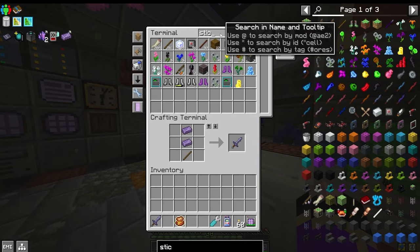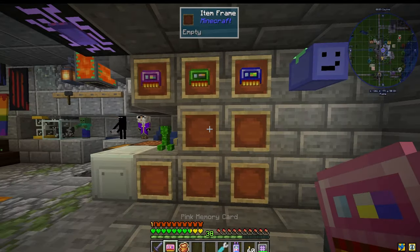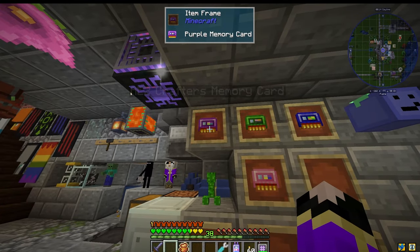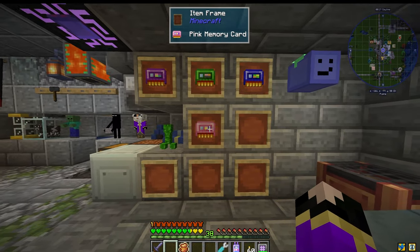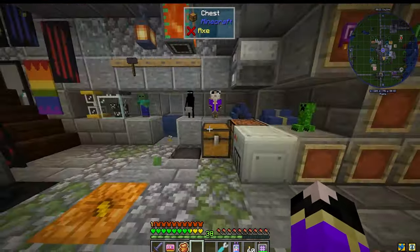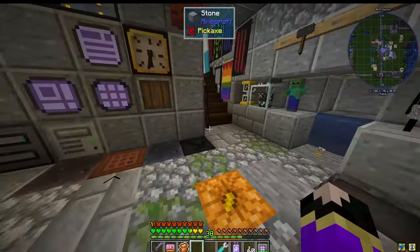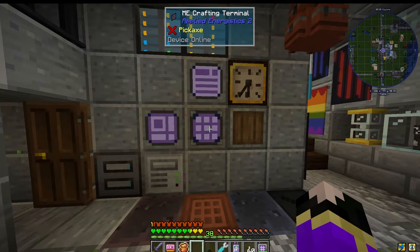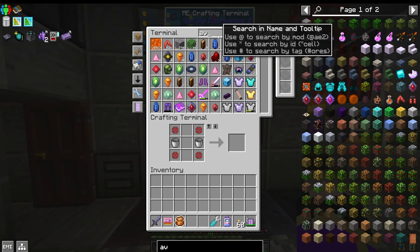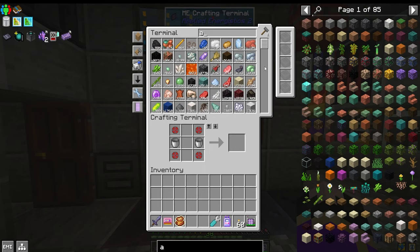I put in a P2P — I put in one of our paint memory cards. I'm placing them here so that I know where they go to. Paint goes to Mekanism auto crafting. Do we have an anvil? We have a chipped anvil. Go ahead and grab one of these as well.